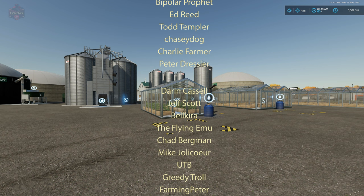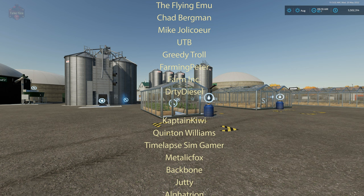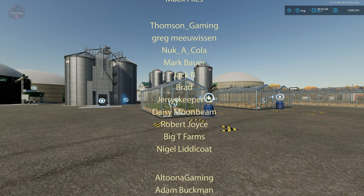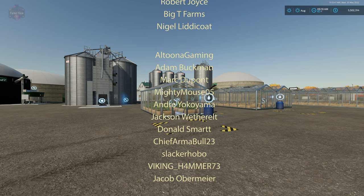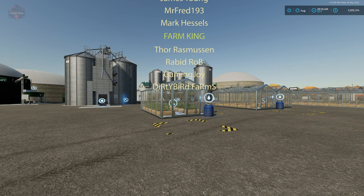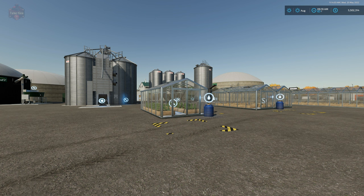Let's talk about where we can find these mods and who they are available for. The Production Revamp Framework mod is available over at the Giants Mod Hub or the in-game downloadable content menu, and it's going to be available for PC only because it is a script — actually multiple scripts — and scripts are not allowed on console. Production Revamp Productions uses the Production Revamp Framework, so it is also PC only, available at the Giants Mod Hub or the in-game downloadable content menu.